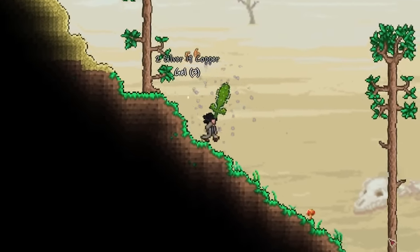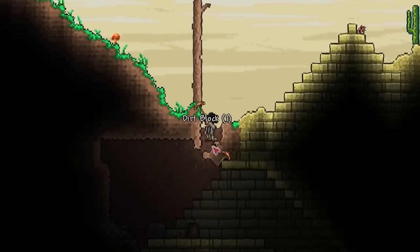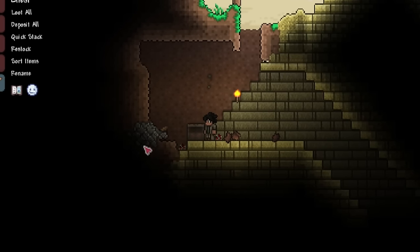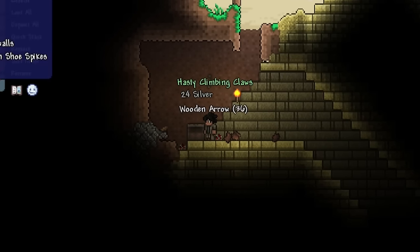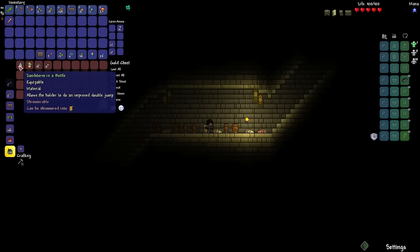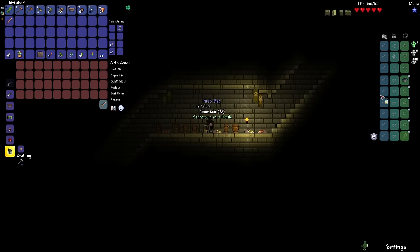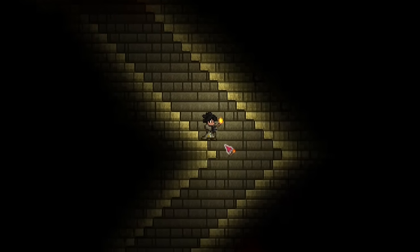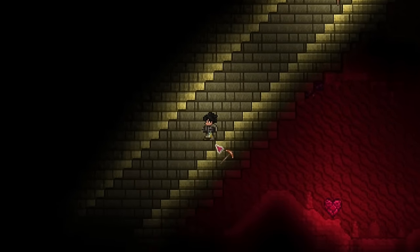Oh my god, that is a pyramid. Let's go see what's inside. I'm praying for either the flying carpet or the sandstorm in a bottle. Moment of truth. Yes, let's go. This is actually my most preferred one. And right off the bat, I've got some pretty good mobility now.